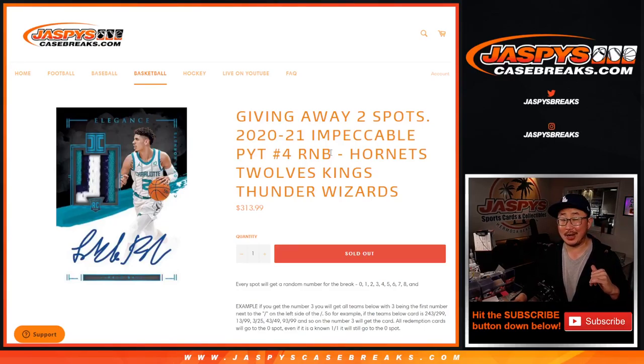Hi everyone, Joe from JaspiesCaseBreaks.com here. We finally did it — we knocked out that big number block. It was a big one. Hornets, T-Wolves in the mix, plus the Kings, Thunder, and Wizards. It's a great number block. They're a good group of teams.